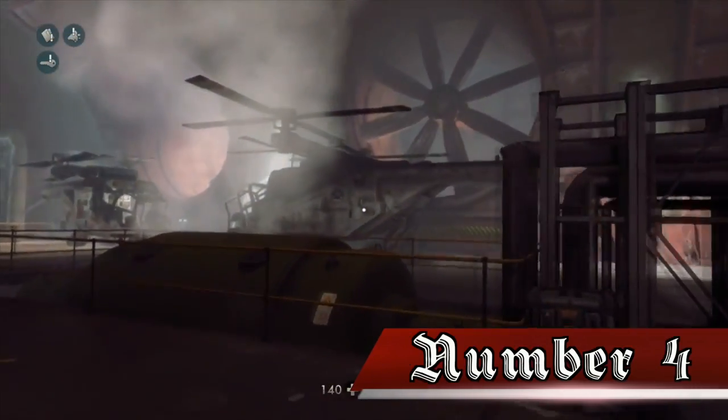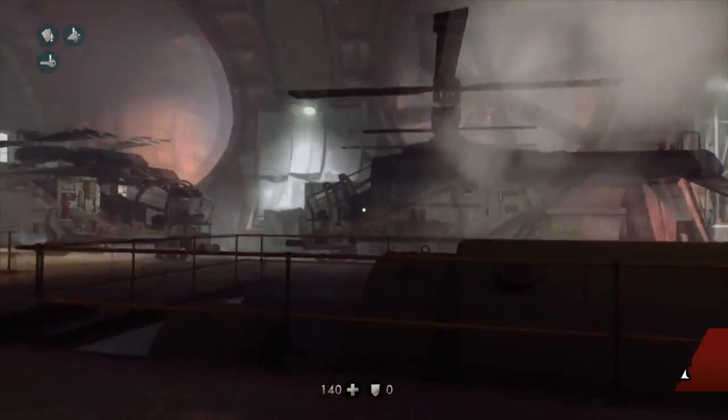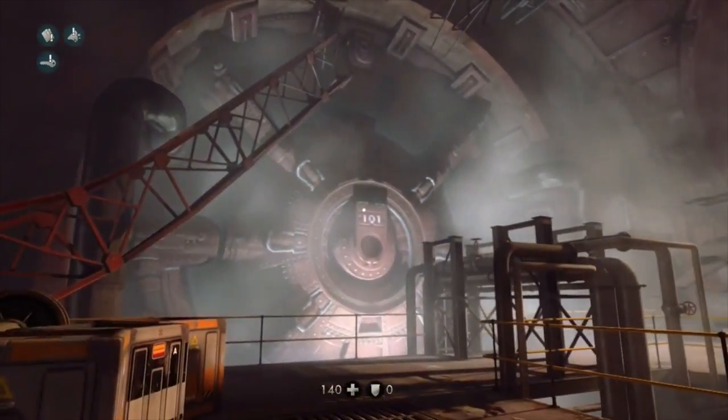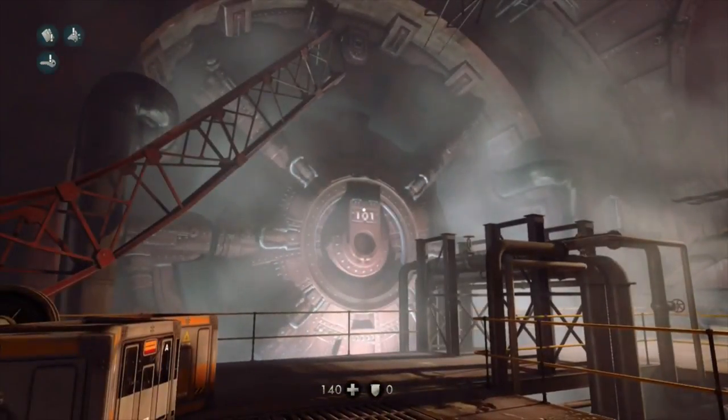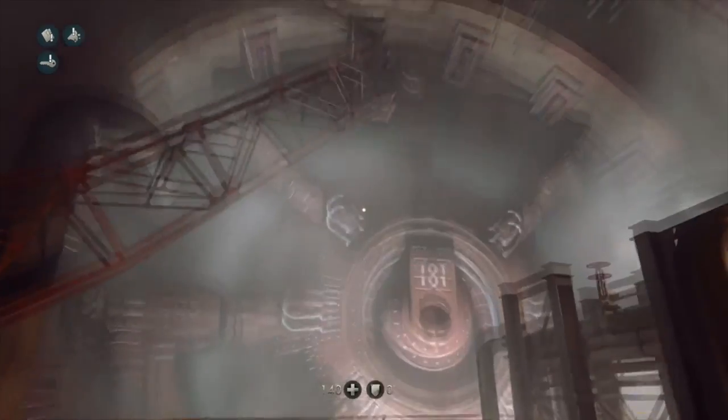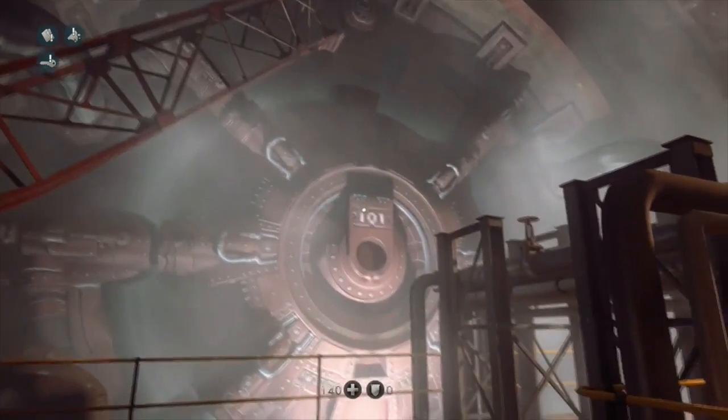Number 4. In the 7th chapter of the New Order, you are tasked with getting a concrete sample for Anya. When searching for the concrete, you can find two vault doors that have the number 101 written on them. This is an obvious reference to Fallout 3, in which the main character emerges from Vault 101 at the beginning of the game.